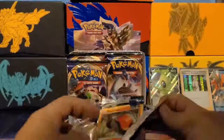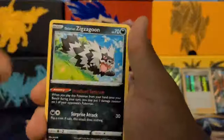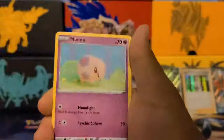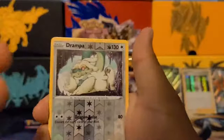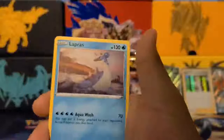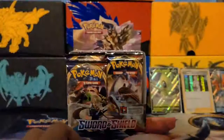We're getting green code cards, so probably nothing good — maybe I can get an evolution of something I need. We got Sizzlipede, Galarian Zigzagoon, Moone, Snubbull, Grookey, Lucky Egg, Mantine, Crushing Hammer, Drampa — which looks like a character from a movie — and this is my first Lapras! 'You may put two energy attached to your opponent's active Pokémon into their hand.' That's a cool effect.